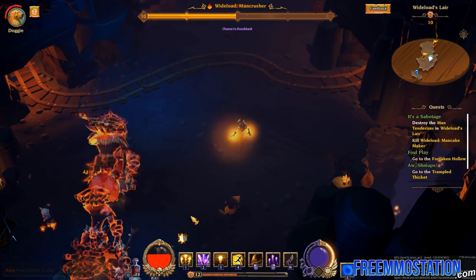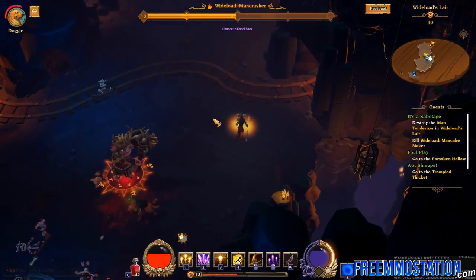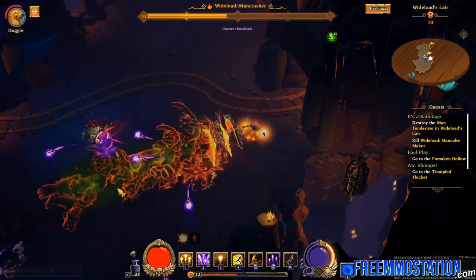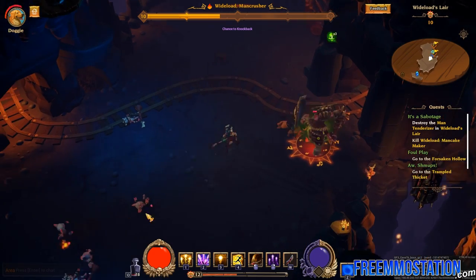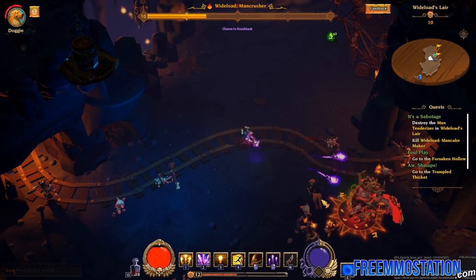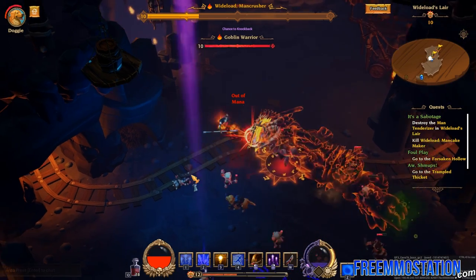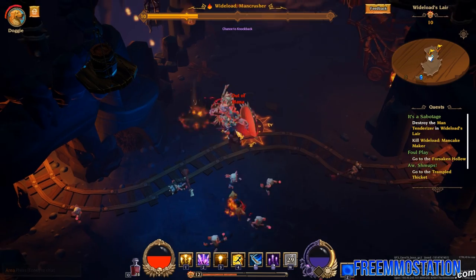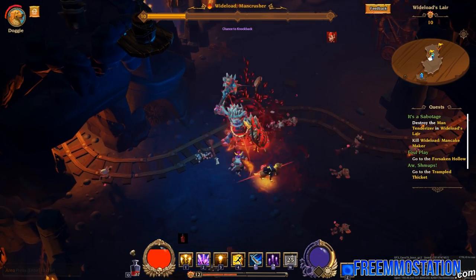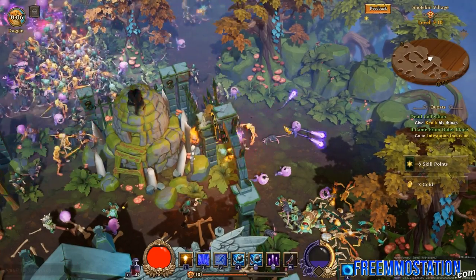Torchlight Frontiers is setting itself up to be a hoarder's dream. There's tons of loot, and your pet will unremittingly run to town to sell stuff — not to mention the gear you'll want to save in your stash. Finding legendary items and crafting relic weapons will surely be major goals in this game. Lifebound items are also planned, which will ramp up the challenge significantly since you'll lose them upon death — so tread carefully when you have those equipped.